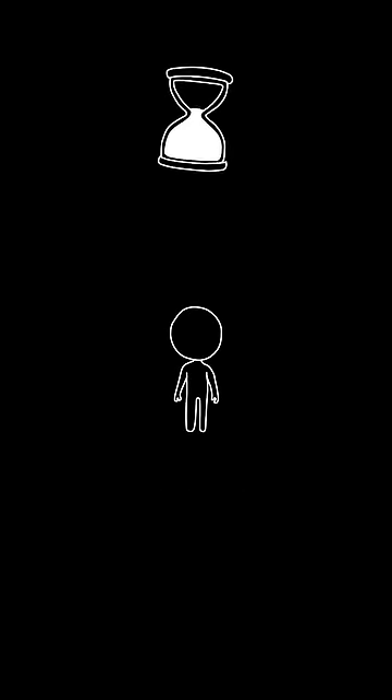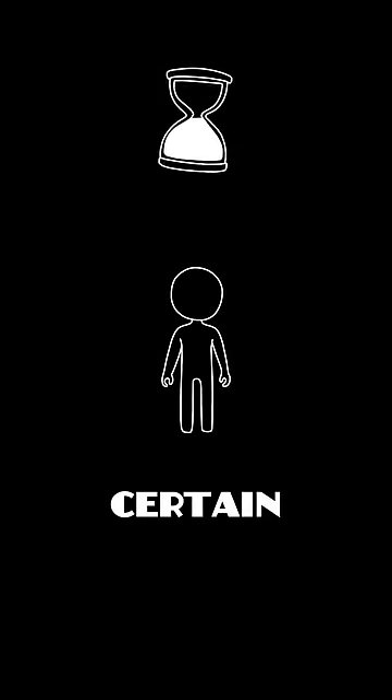Hint number three: this character's appearance resembles a kid. Hint number four: this character wears a certain type of hat.